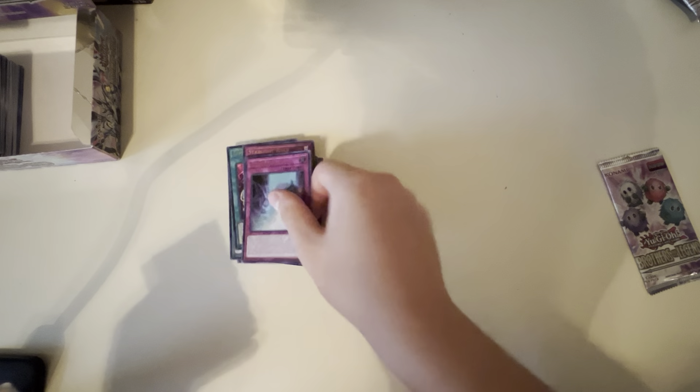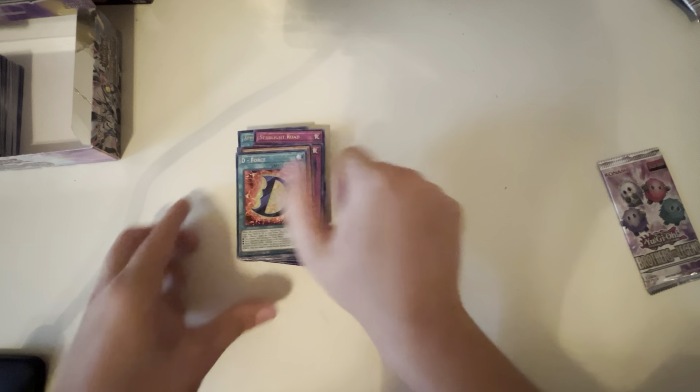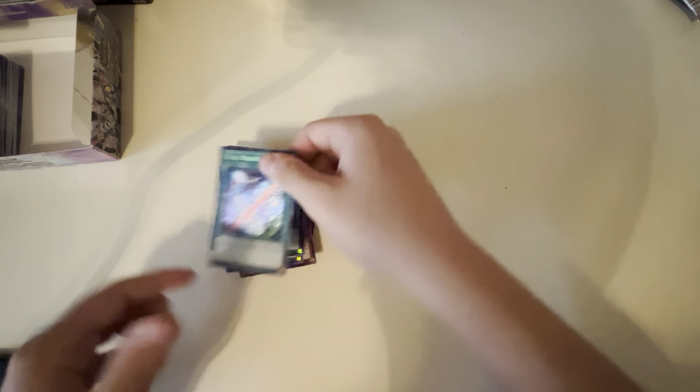We actually can't even pull anything better at this point — Pint-Seeker version, Starlight Road, Ice Barrier, the Heavenly Squire, and D Force. I know one of my friends is gonna go off on that joke. Kaiju Capture, I-Show — we got another Red-Eyes Fusion, White Mirror, and Winged Recoil Requiel. Guys, we went off on this pack.